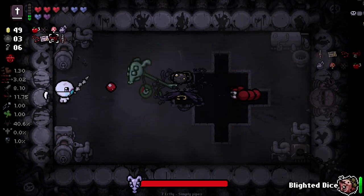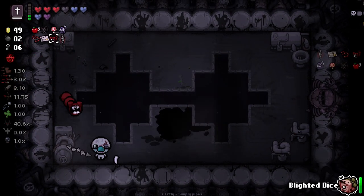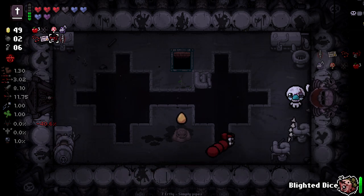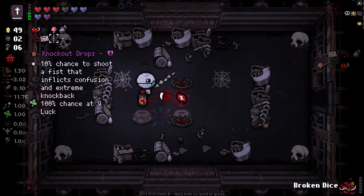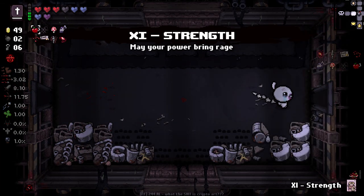Fuck you. Stupid boss. Everyone hates you. Go away. Get double gigabombed, you shithead. No one likes you. I'm going to try and re-roll this bad boy, and we get two pretty good options - I'm going to take the ocular rift. Strength card, why not?